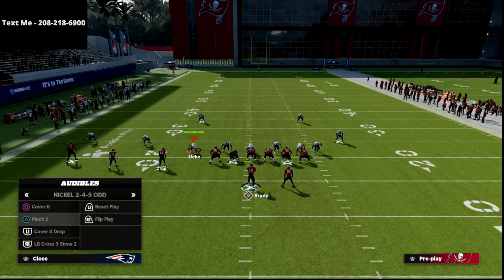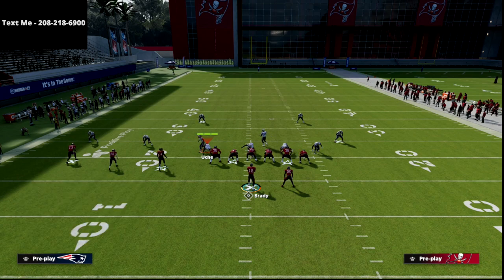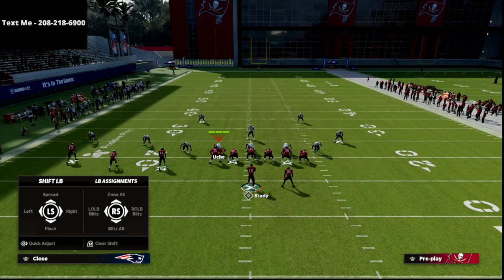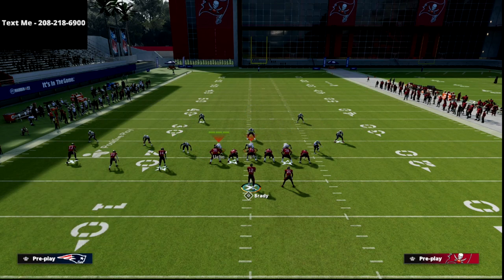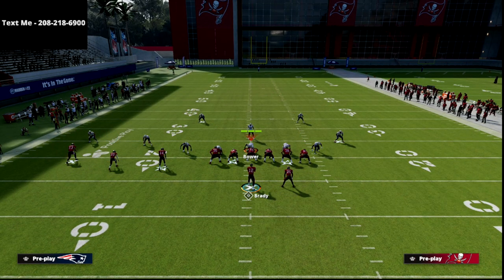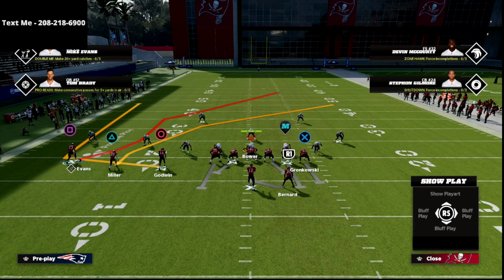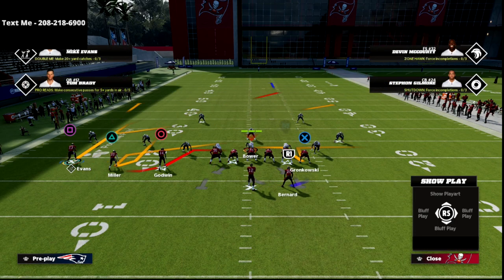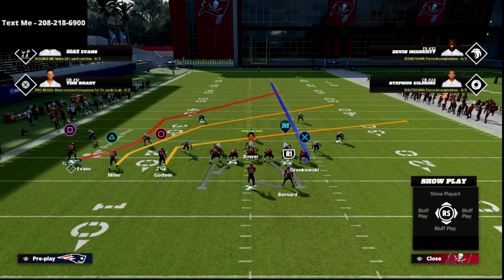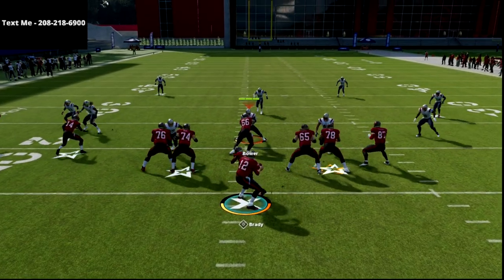The first setup is going to be very good specifically if your opponent likes to run Cover 2 with 30-yard cloud flats — basically double flat. This is a great play for that. All we're going to do is double-team the right side of the screen guy, put the tight end on a delay fade, take that circle receiver and put him on a slant or a drag. I personally prefer the slant. If you have Hot Route Master or Outside Apprentice, you can put that outside guy on a post — I actually do like the post, so I'm going to leave him on that.